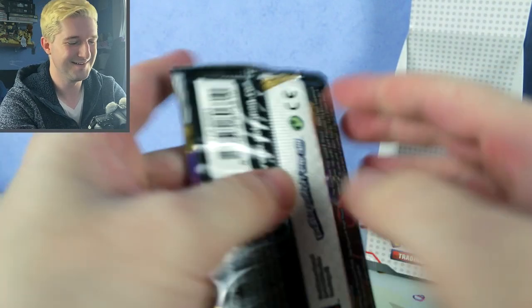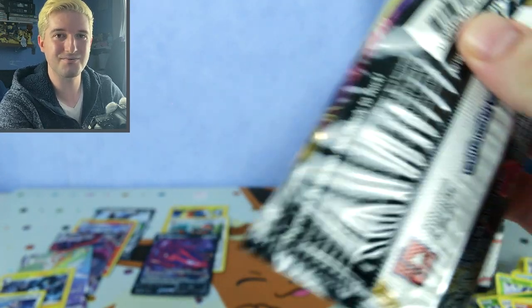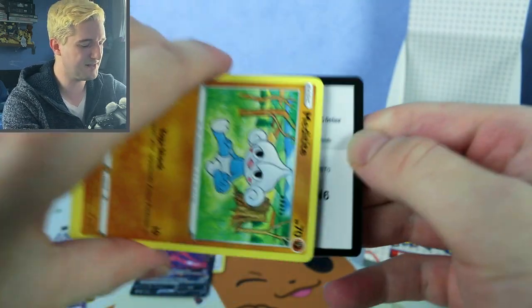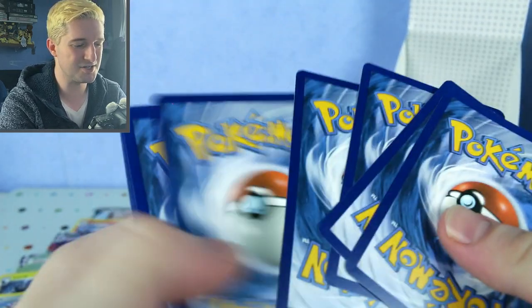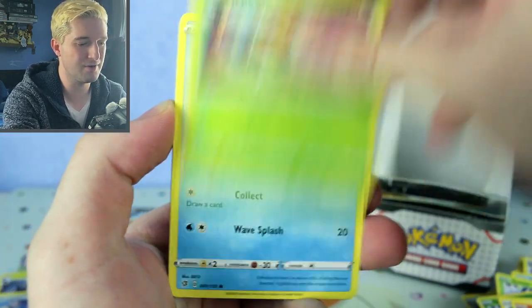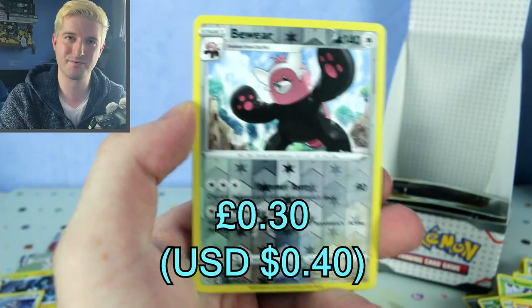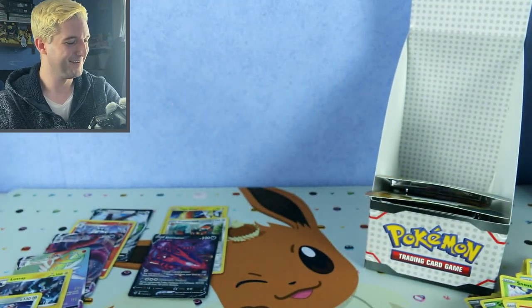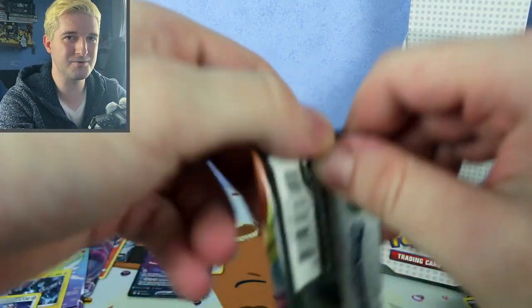I'm making the biggest mess — just chucking everything to the side. I still haven't removed my tins from the tin opening video. This is messy stuff — tidy up your rooms afterwards. Dark energy, one, two. Meditite, Stunky, Grubbin, Wingull, Natu, Bronzong, Metapod, Tool Scrapper, Bewear reverse, and a Stonjourner holo. We'll do a count after the video — we'll do a nice recap.